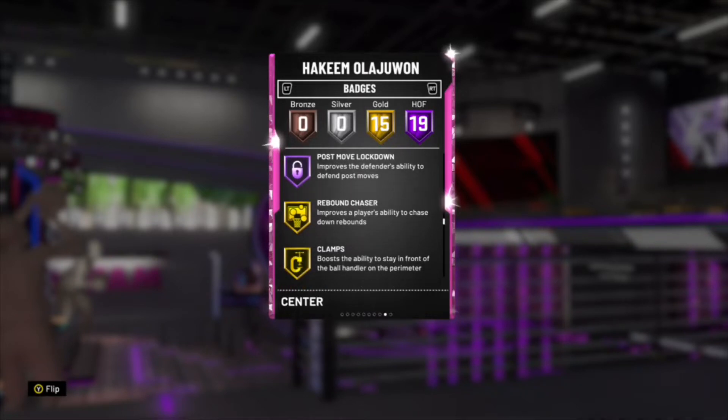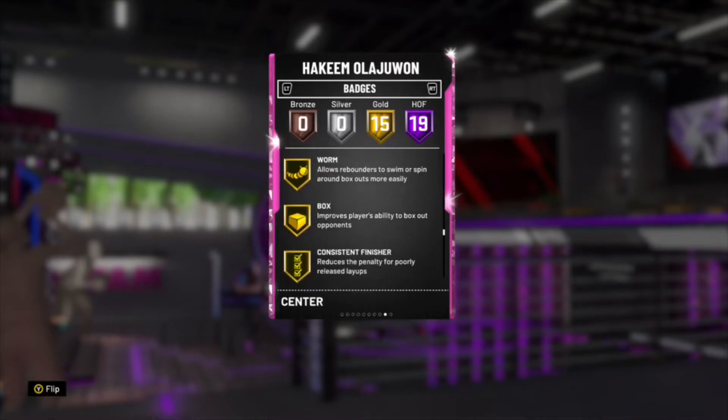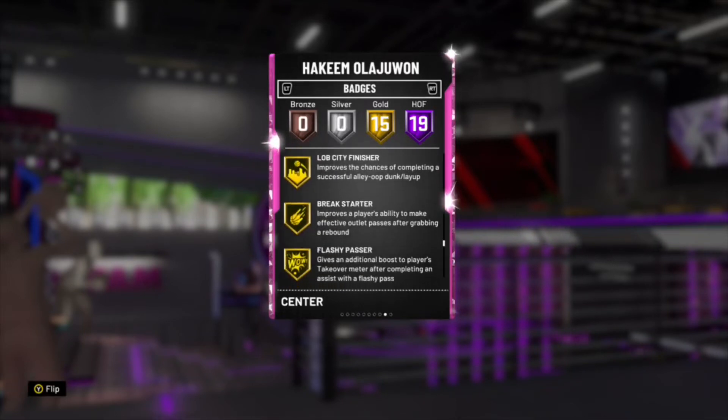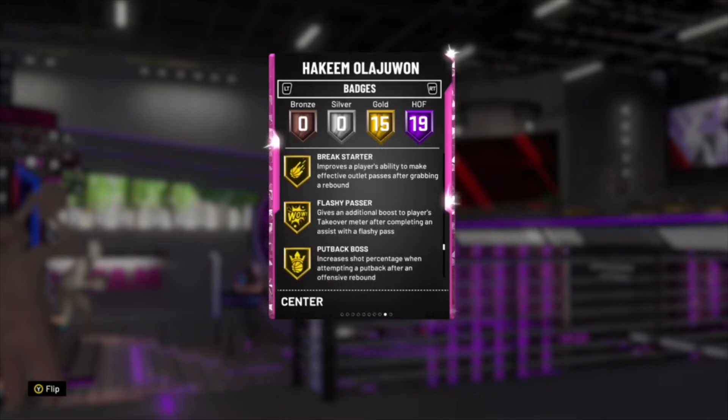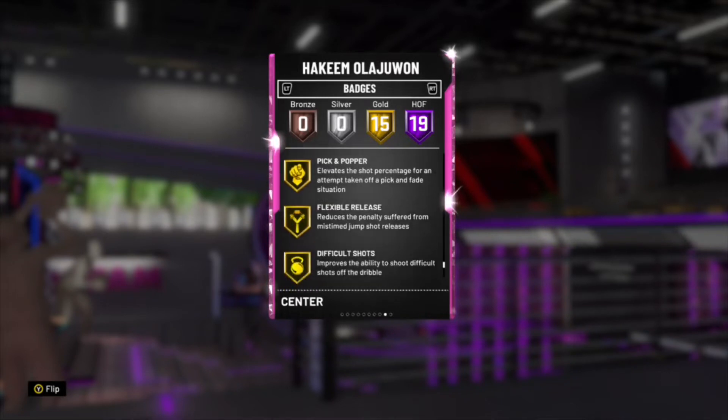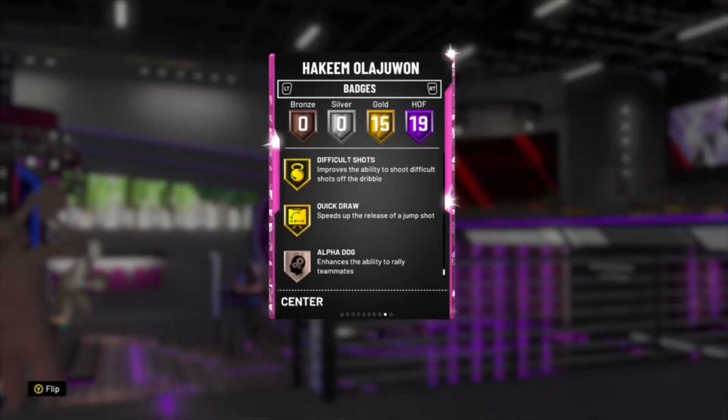He's got 15 gold badges including rebound chaser, clamps, worm, box, consistent finisher, lob city finisher, break starter, flashy passer, put back boss, relentless finisher, pass fake maestro, pick and popper, flexible release, difficult shots, and quick draw.